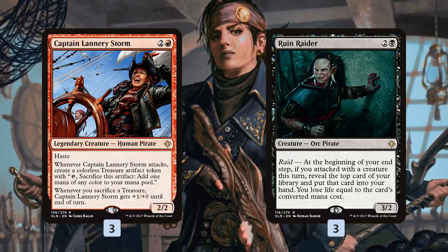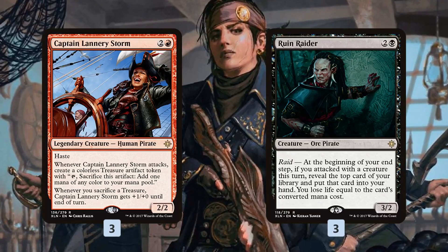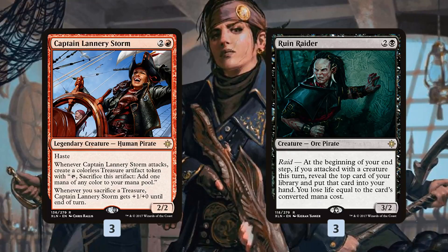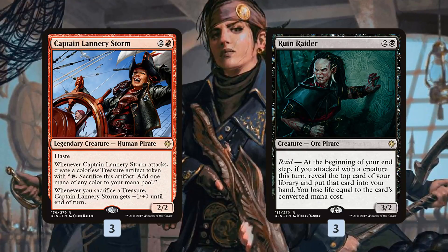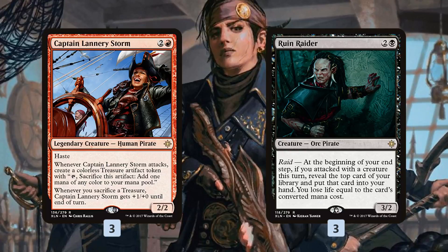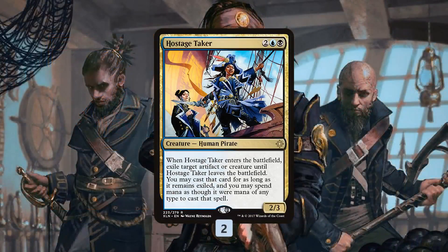Ruin Raider is one of my favorite cards and gives our deck a way to just keep drawing cards. It's our pirate version of Dark Confidant — it draws the first card right away as long as we attacked with something, which in an aggressive deck like this we likely would have. It then gives us a steady stream of card advantage to make sure we don't run out of action.